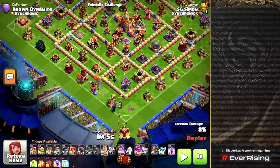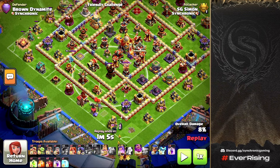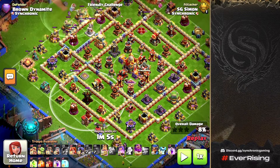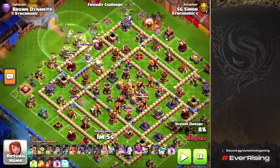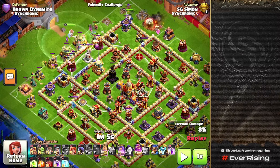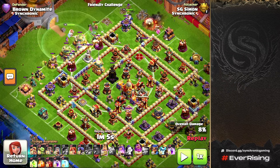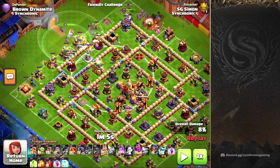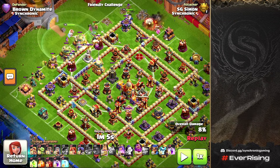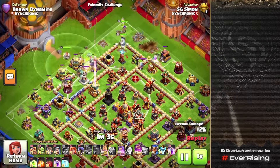The main point is that when the Super Minions come out of the Siege Barracks, they'll be able to pick off the ground expo, the cannons, and potentially the Archer Tower depending on what defenses remain. We send the Root Riders directly into the Eagle Artillery and the Monolith. Both hit like trucks against Root Riders, so getting them down as quickly as possible is huge. On this base they're both lined up together, so we pick them off nice and early.